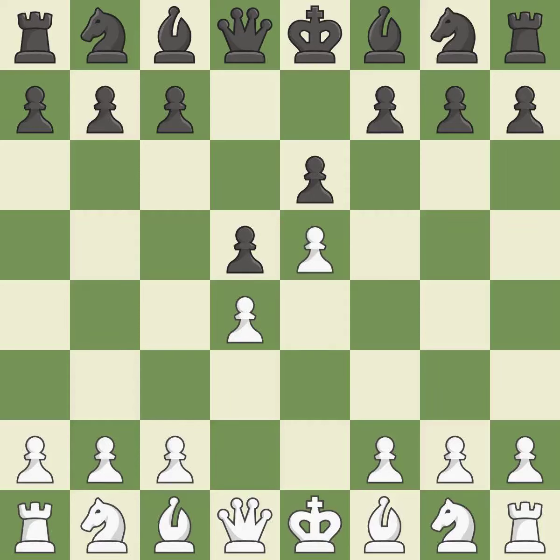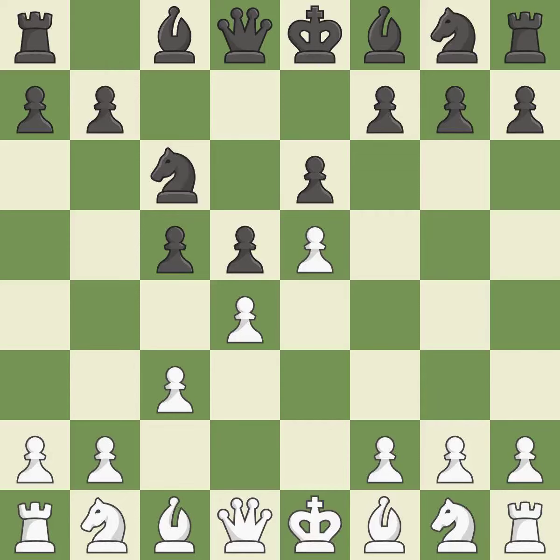The e4 pawn is threatened by the center counter-attack on d5. e5 closes the center and attacks the important d6 and f6 squares. The d4 pawn is struck by c5, kicking off center play. The d4 pawn is supported by c3, which also enables the queen to grow on the queen's side. And c6 adds more pressure to the d4 and e5 pawns. Nf3 supports the d4 and e5 pawns.